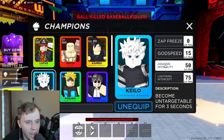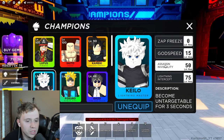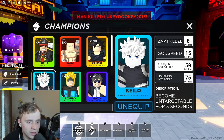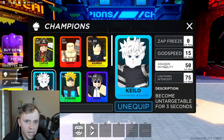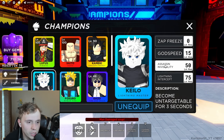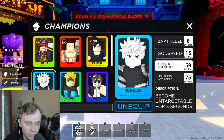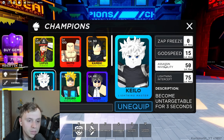I'm giving Assassin Invisibility a 9.6 — S-tier, really good. You can also use it offensively: if there are three people and you position yourself so the other person thinks the ball is going after you, then you turn invisible and the ball goes past you to someone else — it can really catch them off guard. Unfortunately you can't use it in the final 1v1, but that's completely understandable.